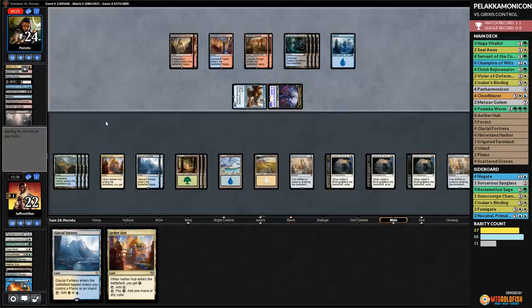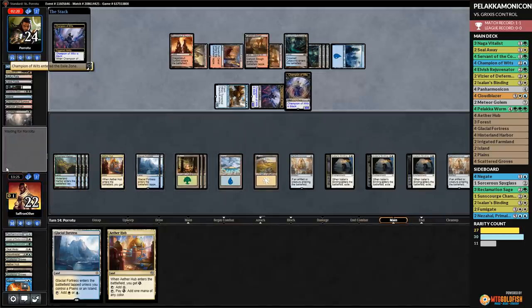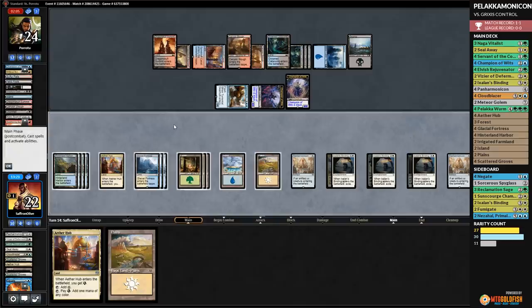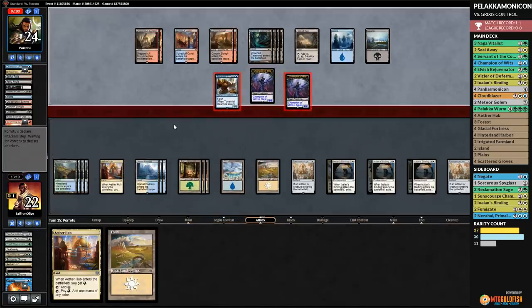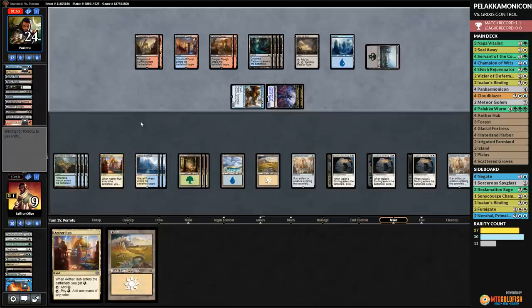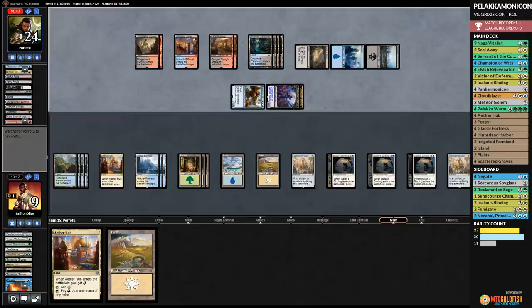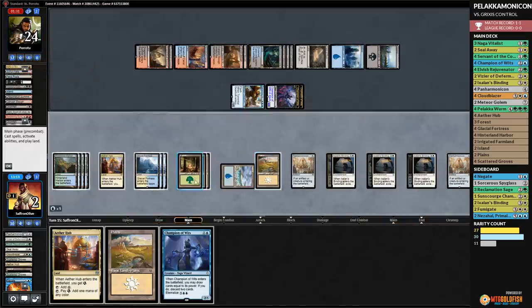We play Servant of the Conduit, Scattered Groves, pass — hopefully our opponent is finally out of cheap burn. Soulscar Mage — no shock, no second shock. Opponent skips attacks. We play Glacial Fortress and Cloudblazer, gain some life, draw some cards, pass. Opponent plays Goblin Chainwhirler — gets in twice, down to 11. We play Ether Hub, play Cloudblazer number two, pass — back up to 13. Opponent attacks multiple times. We block with Cloudblazer, stay at 13. We play Hinterland Harbor and play our answer to mono-red: Palaka Worm! Back up to 20.